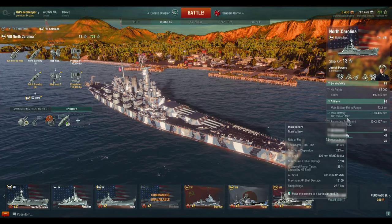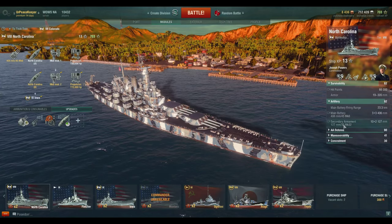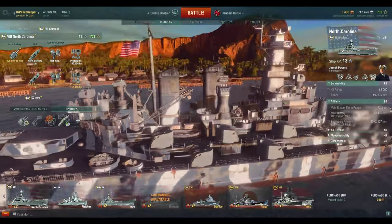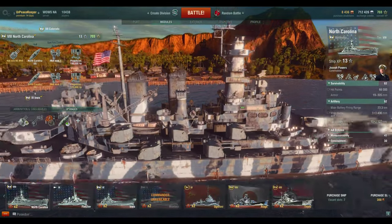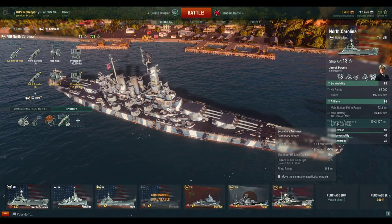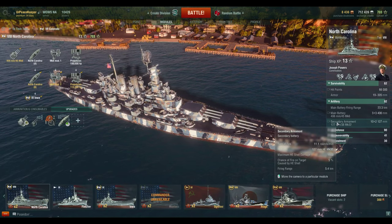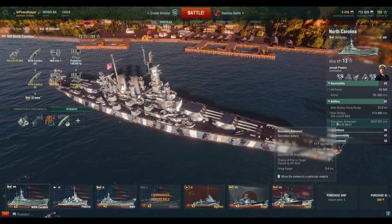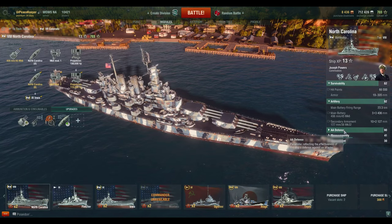That's the same shell you'll find the Iowa and the Montana shooting. You also have 5-inch guns on each side — 2-barrel per 5-inch .38 caliber dual-purpose mounts — which also serve as part of your AA defense. Secondaries kick in at such a short range; the default firing range is only 5 kilometers, so not exactly long-range secondaries, but that's been standard all the way up to this point.